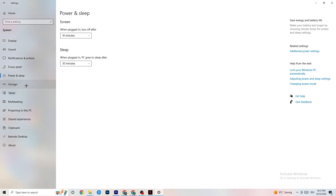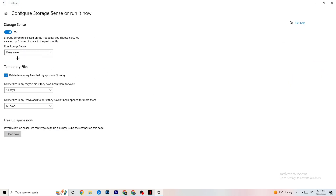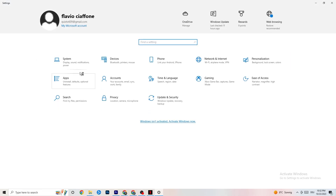Next go to Storage and click Configure Storage Sense. Copy my settings: every week, 14 days, 60 days. Then click Clean Now — this will help your PC reduce temporary files that are no longer being used. I won't do it now since it takes a while and I've already done it. Go back once or twice and then click on Gaming.